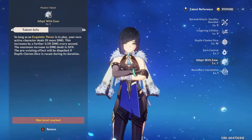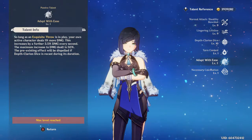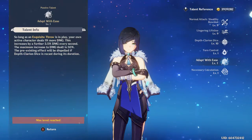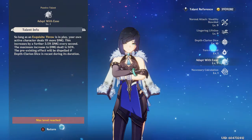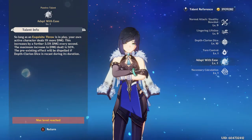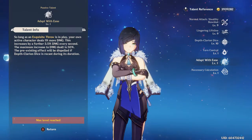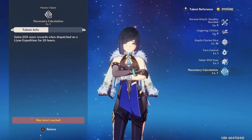Her second passive ability, Adept with Ease — as long as you have your ultimate up, the character that's active will deal 1% more damage. This increases by 3.5% damage every second, up to a maximum of 50% damage. This isn't attack percentage, but damage percentage, so this can get absolutely crazy, especially for a character like Hu Tao. However, this will be reset when you cast your ultimate again, so you probably won't get up to 50%, but still a very good ability.